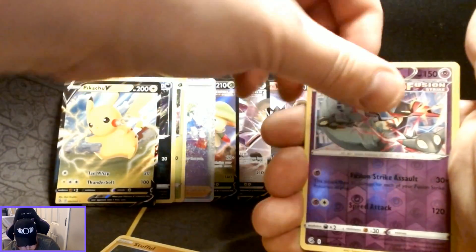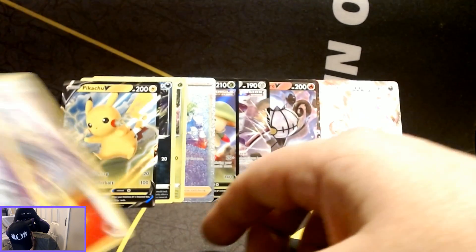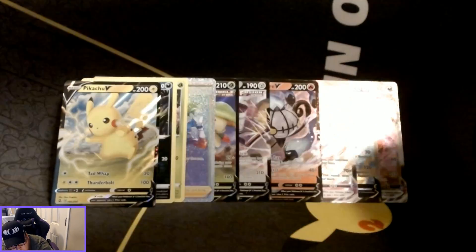So Dragapult reverse holo with the Galarian Corsola as the non-holographic rare card.